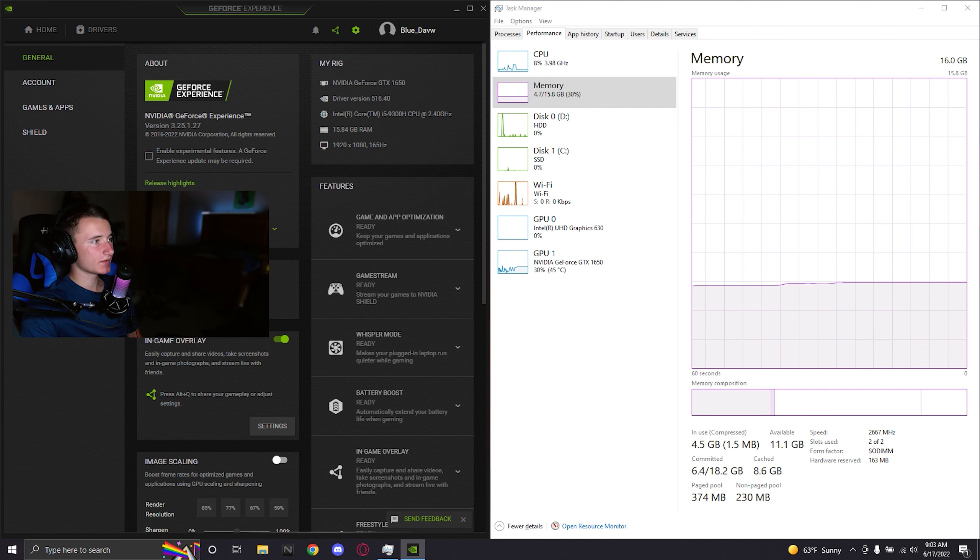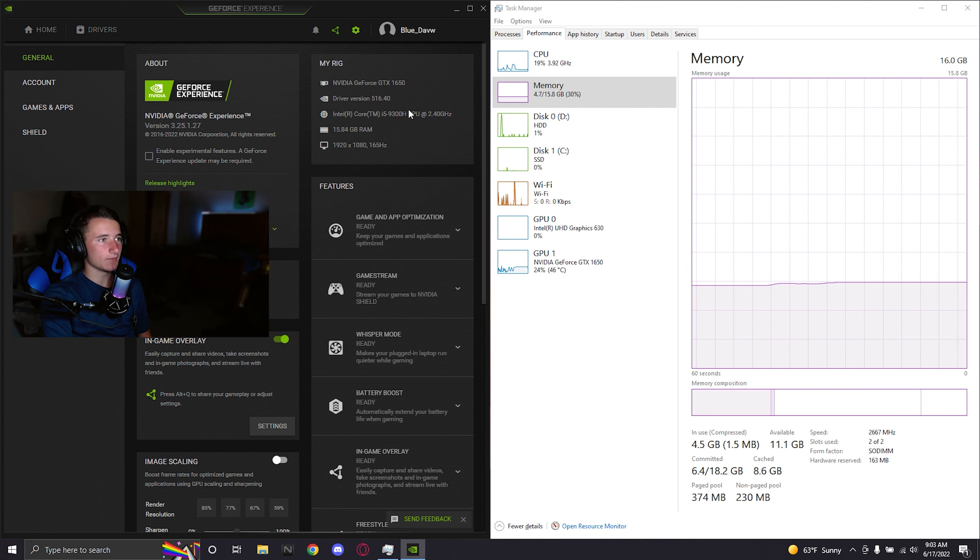Starting off, I'm running the newest Nvidia drivers released two days ago. We have a GTX 1650, an i5-9300H at 2.4 GHz, and 16 gigs of RAM. My Nitro 5 originally came with 8 gigs, but 8 was not enough back when I bought it in late 2019.